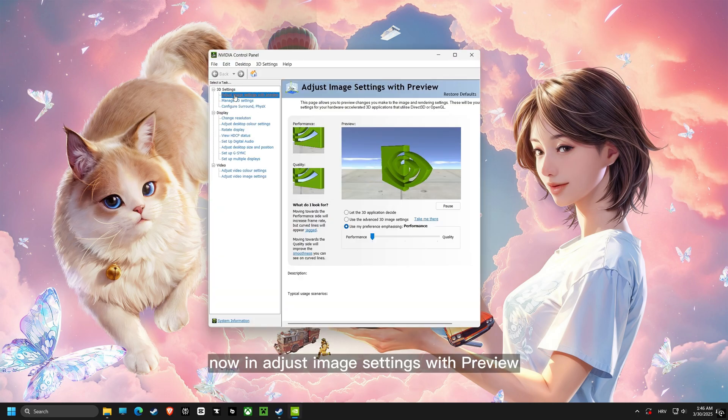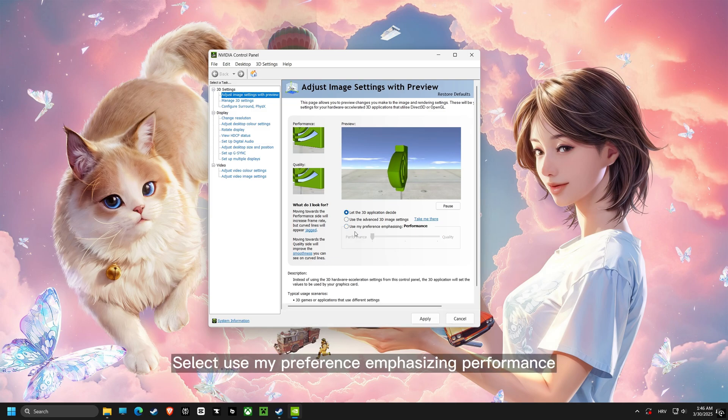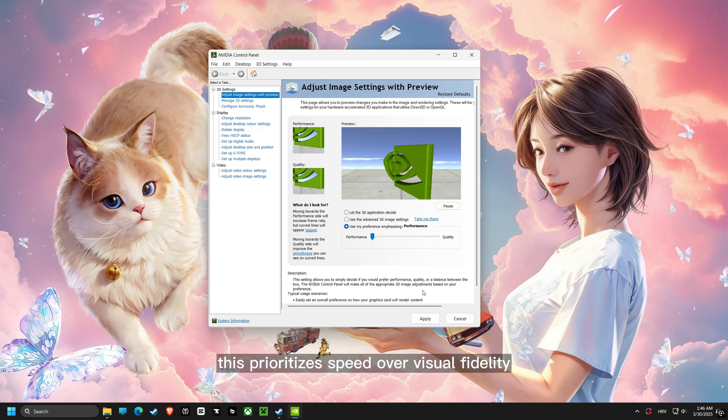Now, in Adjust Image Settings with Preview, select Use My Preference Emphasizing Performance. This prioritizes speed over visual fidelity, giving a small boost in performance.